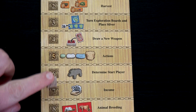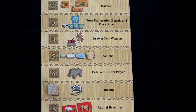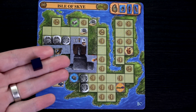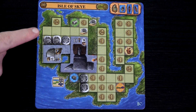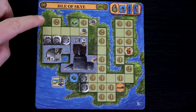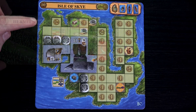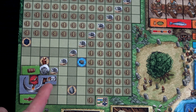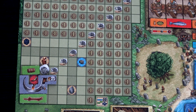That completes our action phase. Moving to income: let me fill out my boards. With all my money and the goods I just got placed out, I'm going to gain three gold from the Isle of Sky, one gold from the Hermit's Hut, and two from here — a total of six gold for our income.